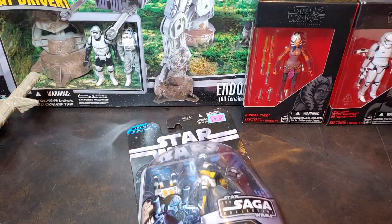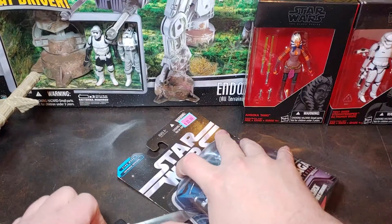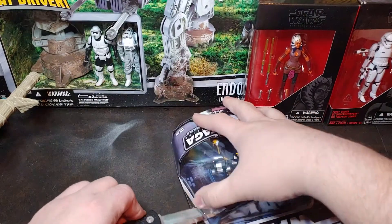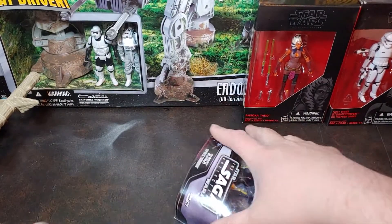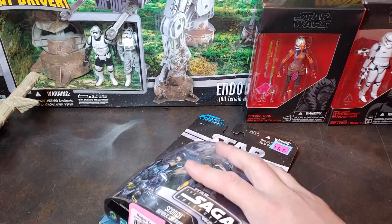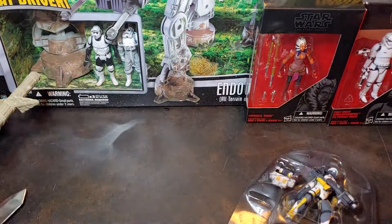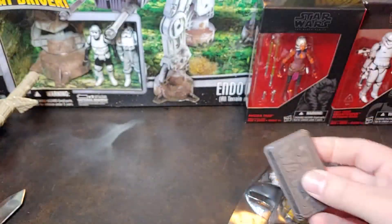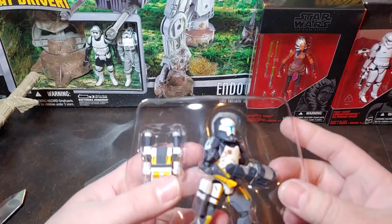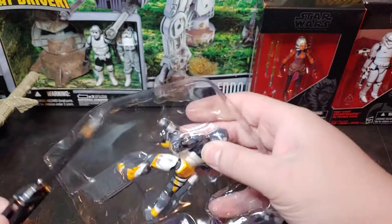Go ahead and open this guy up. I done dropped that — that's okay. There you go, the nice little figure stand for the Republic Commando Scorch. Let's go ahead and get this guy popped up. Looks like he does have some of those pesky rubber bands there holding him in.